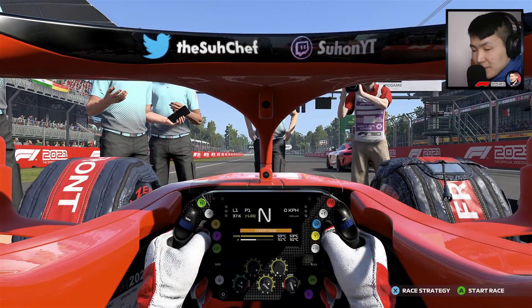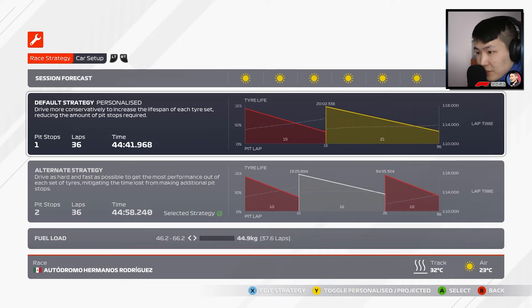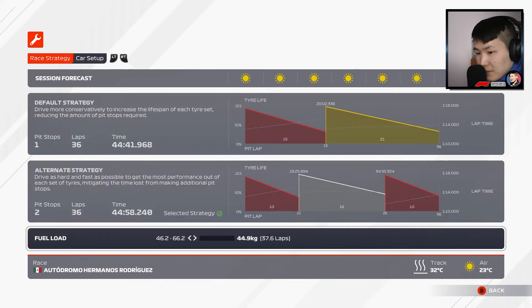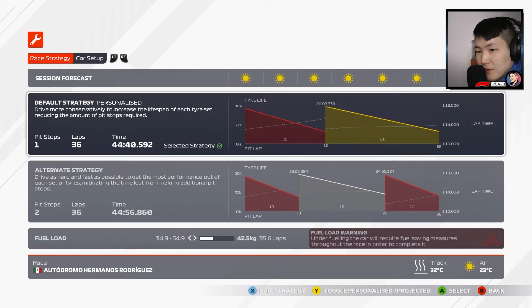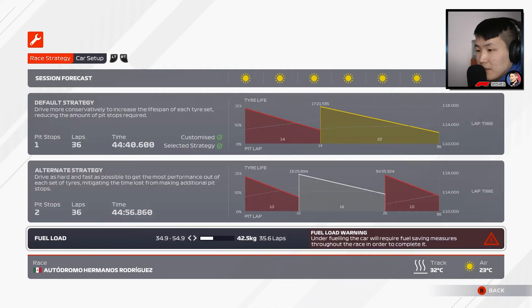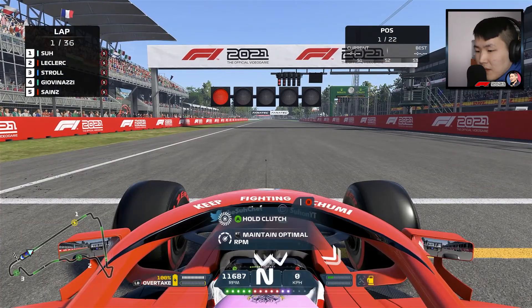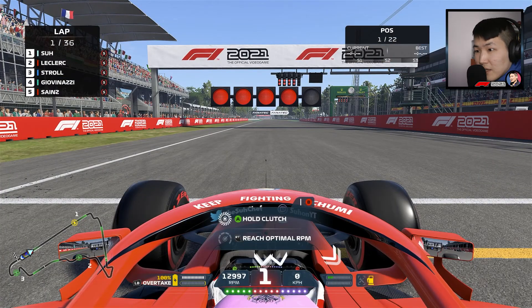Schumacher finds himself in P21 after grid penalties. Looking at our strategy: a one-stop is possible. We drop the fuel load a bit to 35.5, targeting 14 laps on the first stint and 22 on the second. Three tenths deficit in fuel — that's fine. Five red lights and away we go!